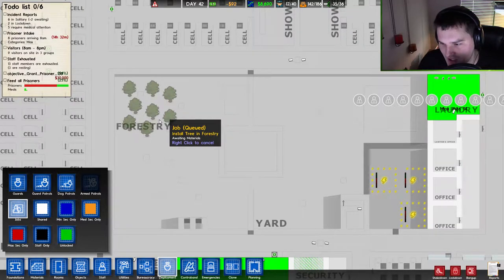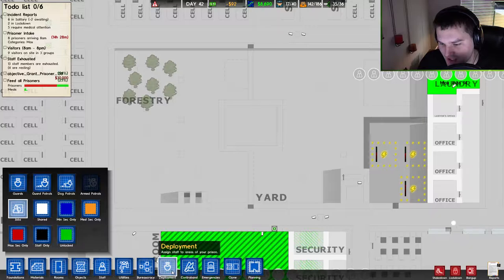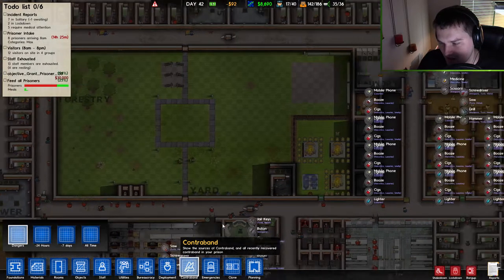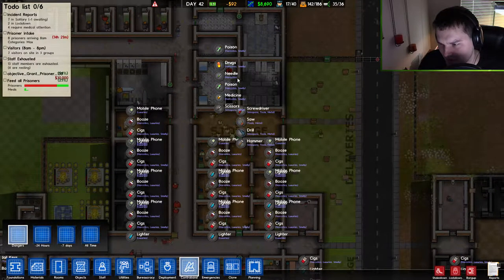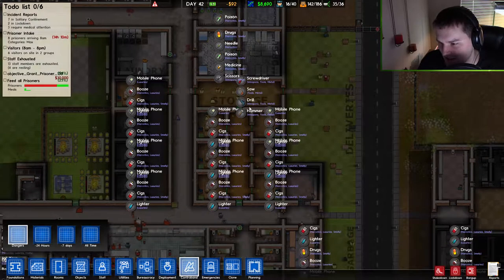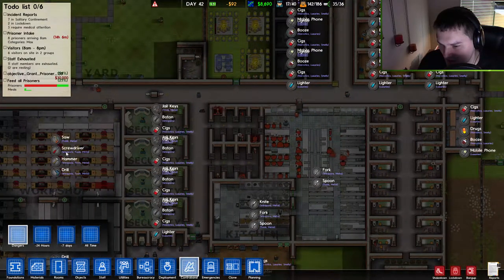Forestry doesn't appear as a job. There's a job queue item: install tree in forestry, awaiting materials. Maybe they'll build trees and cut them down continuously — we'll find out. For contraband, poison and needle might be new. I think needle is new — it wasn't there before. Hammer, drill — those are the same. Everything else looks the same.